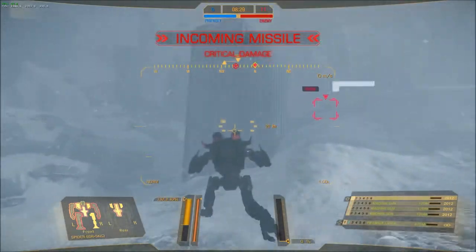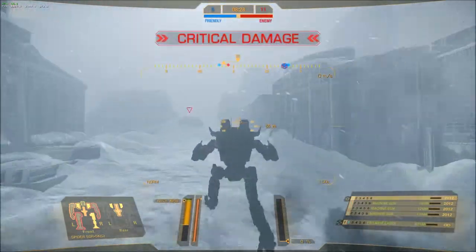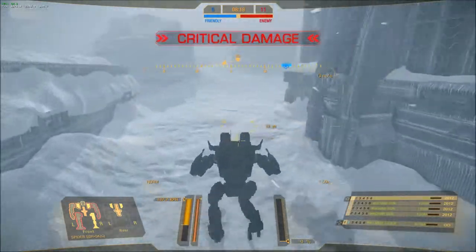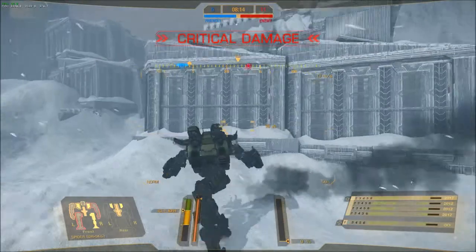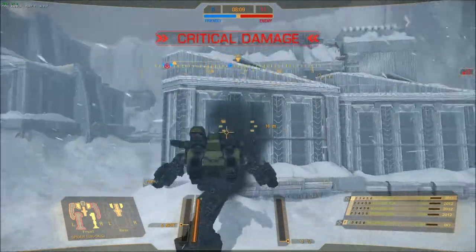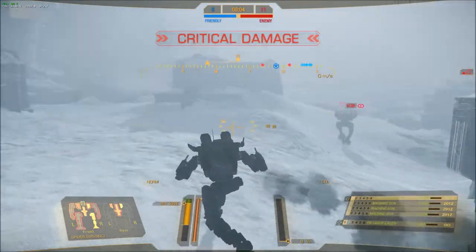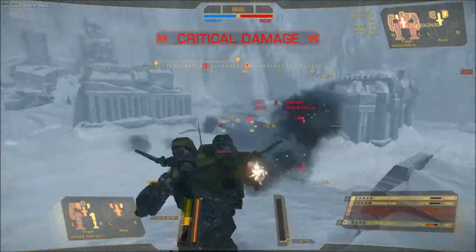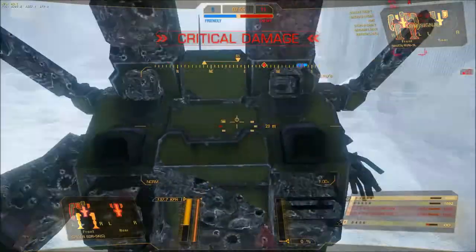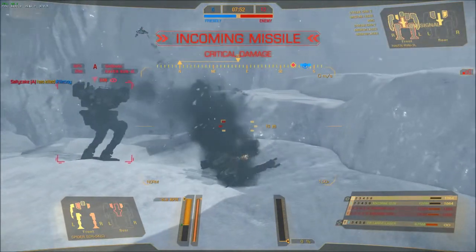New target acquired — incoming missile! Enemy base is being captured. Not the brightest idea since I don't have the guns that pack the most damage. Where are those missiles coming from? They're coming from my right — damn it, they got my right arm.